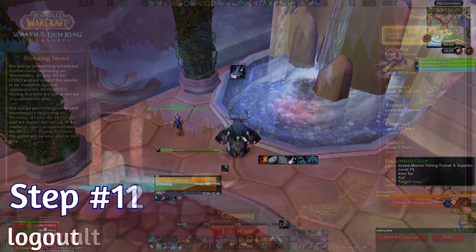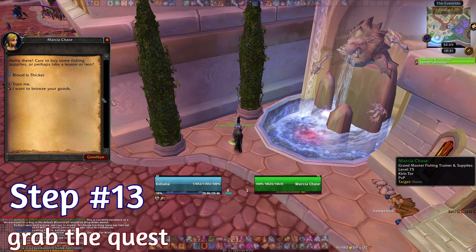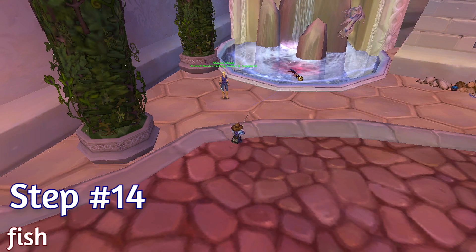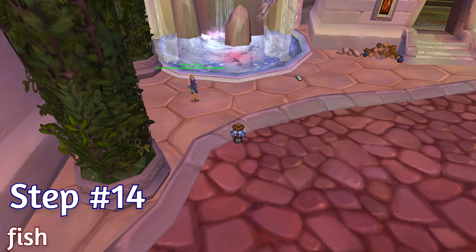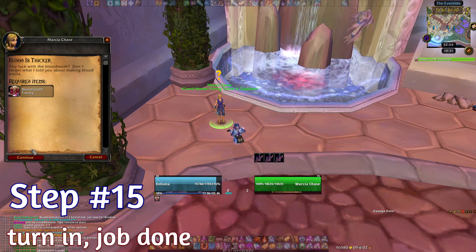Now just simply log out. Log in your alt with fishing. Take the fishing daily quest. And now fish 5 fish again for the quest directly in the fountain or at Violet Hold, depending on where you left the pool. And this is it — turn in the quest and job done.